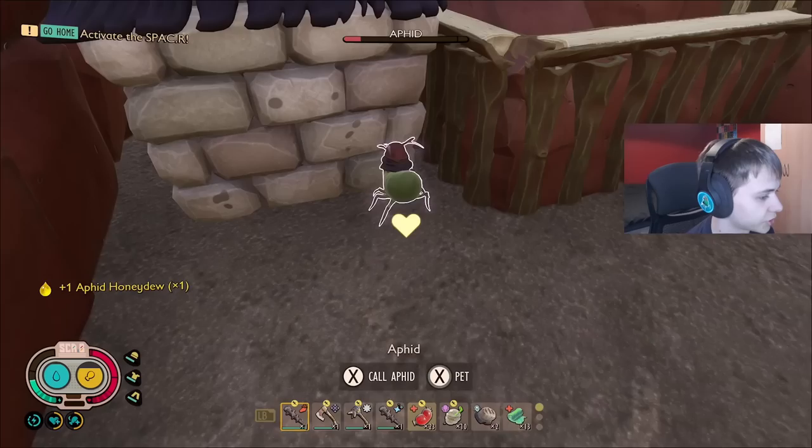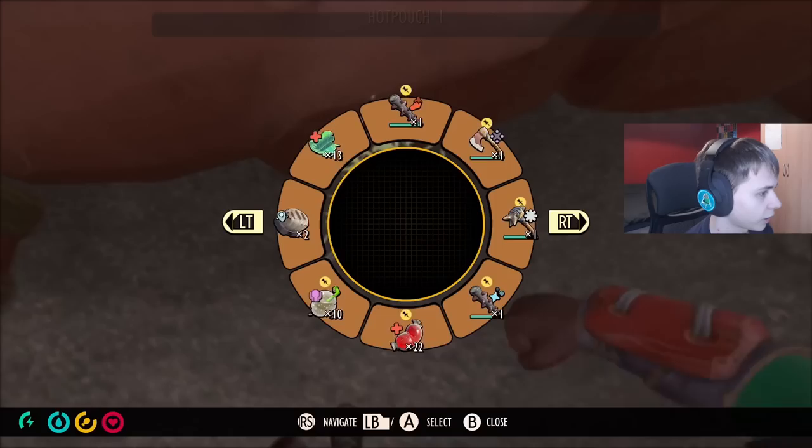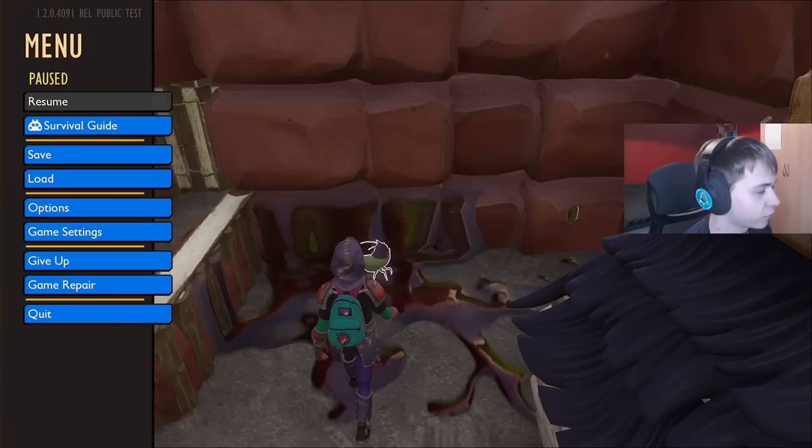We get an aphid honeydew. He's still alive, hold up. Got the aphid honeydew - that's not what I wanted. He's not giving me another item - he will do though, trust me, you just gotta be patient. There you go, aphid meat, so I didn't get it. So all we do is reload the save, and now we try again and steal two items again. It's random, so it won't give us the same two items - it'll give us two re-rolled items every single time we reload.